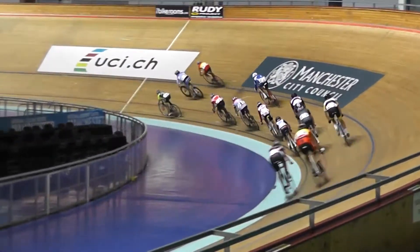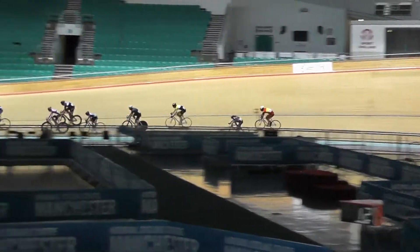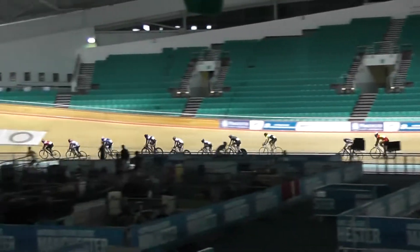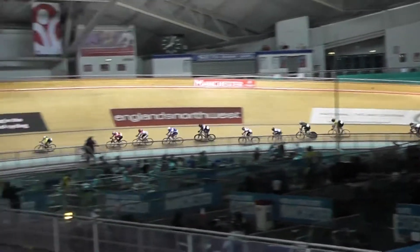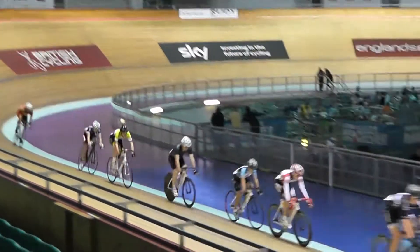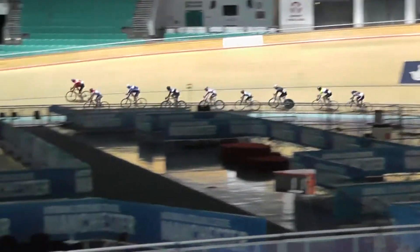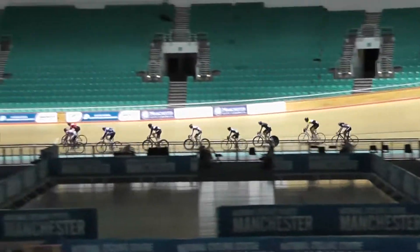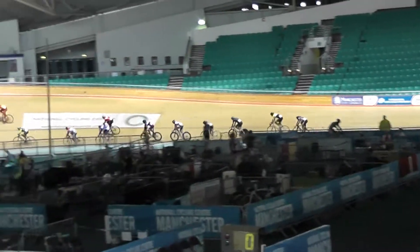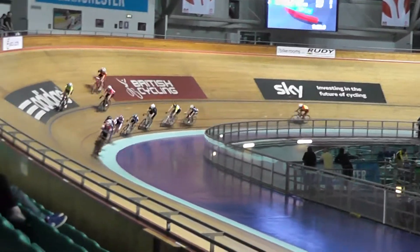One lap away from the next sprint. Dixon just being overhauled and he's looking for the points here. Ellis Cangry with five, taking the second sprint — Stephen Cangry will take the first. So they'll be level on five points each. Young Cangry with five, Cangry with three, Dixon with two, and Monroe with one point.